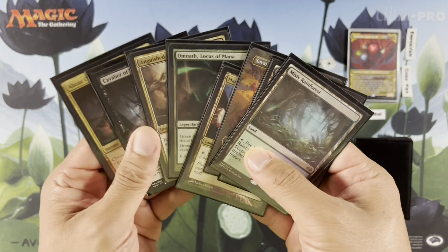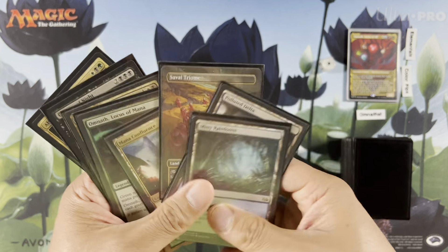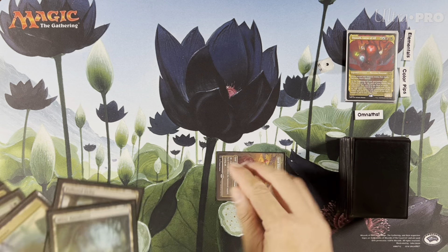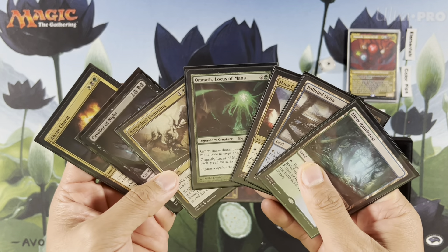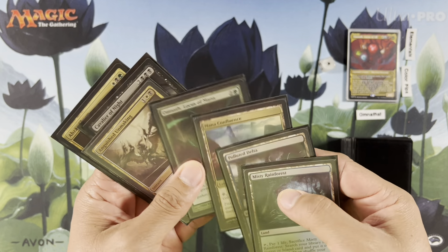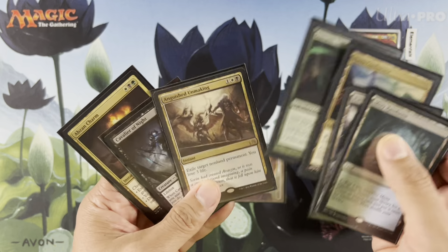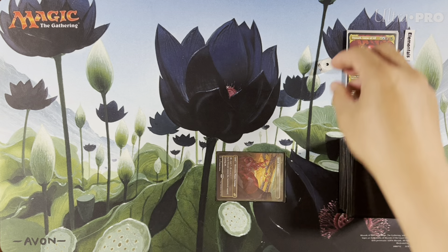Turn one: OG Omnath, green. So this looks like green, black, white — Abzan colors. We'll play our ETB-tap triome, of course. What we could do is do a turn four Omnath. Maybe play turn three this Omnath, but it doesn't really help. So turn three Abzan Charm, or just play some tap lands. A lot of options there.